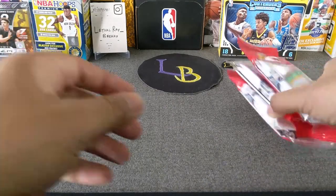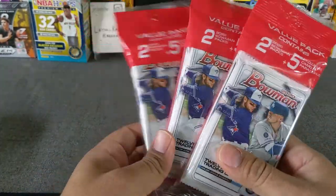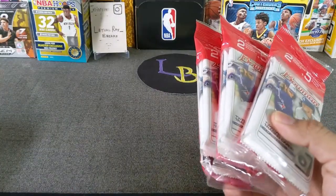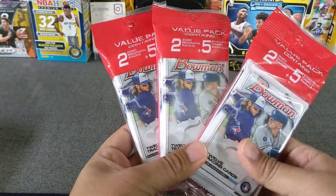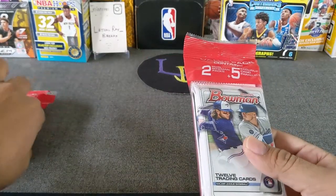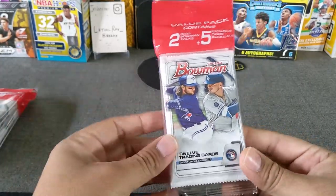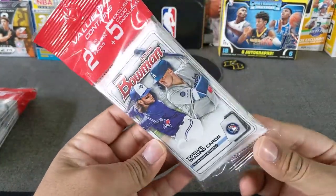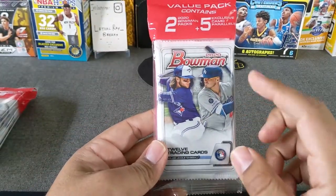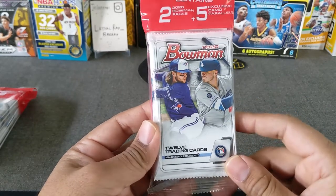As far as value, I think the cello packs are the bottom tier, then the fat packs would be second, and the blasters would probably be number one. Unfortunately I didn't get any blasters. I'm looking for prospects — Lux, Bichette, Dominguez, Witt, those players. I'm sure I'm missing some, so if I pull anything nice and you guys know about it, please leave a comment.